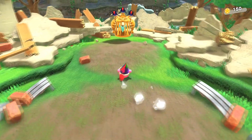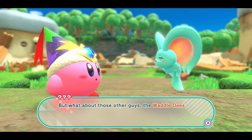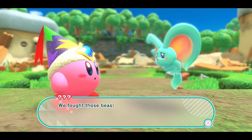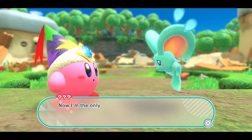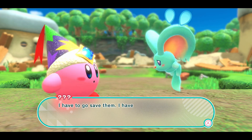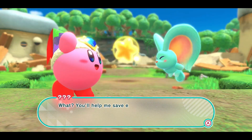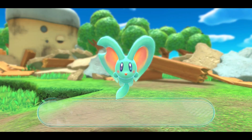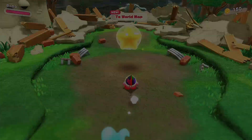We saved Elfin! She explains that all the Waddle Dees were captured and taken away, and she's the only one left. We fought those beasts as hard as we could but they kept coming back. Now we have to go save them together. Her name is Elfin, and she'll help us save everyone. All right, let's go to the world map.